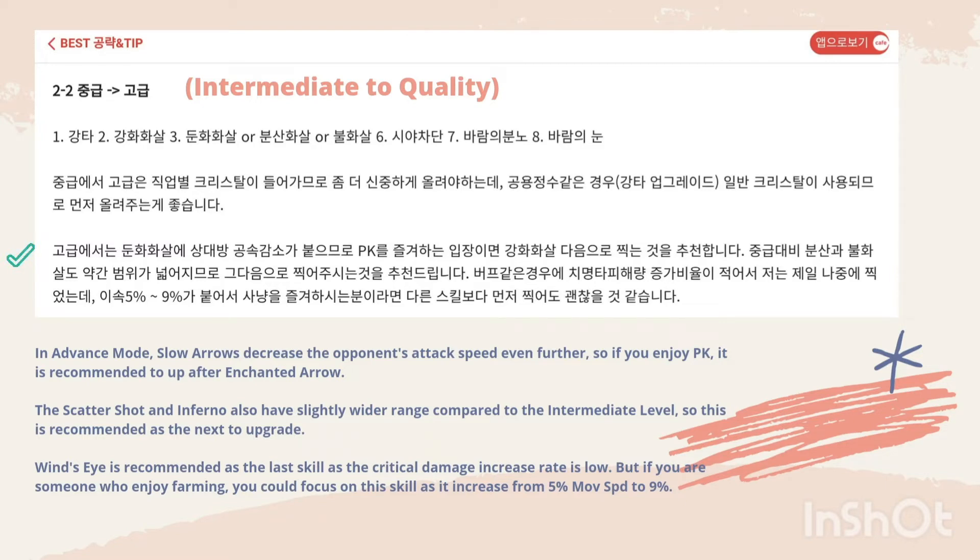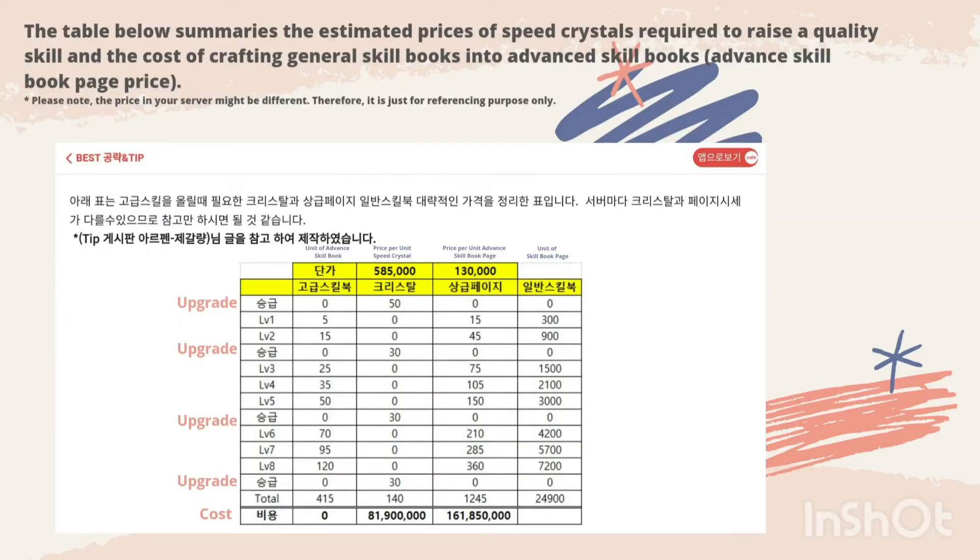Wind Eyes is recommended as the last skill as the critical damage increase rate is low. But if you are someone who enjoys farming, you could focus on this skill as it increases movement speed from 5% to 9%. The table below summarizes the estimated price of skill crystals required to raise quality skills and the cost of crafting general skill books into advanced skill books.